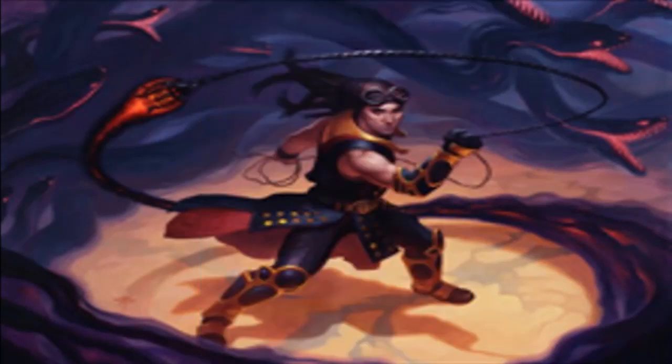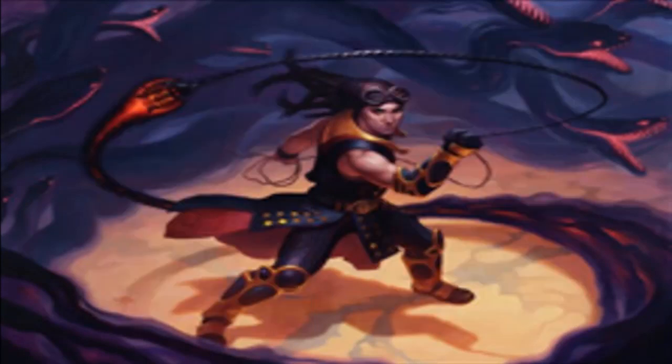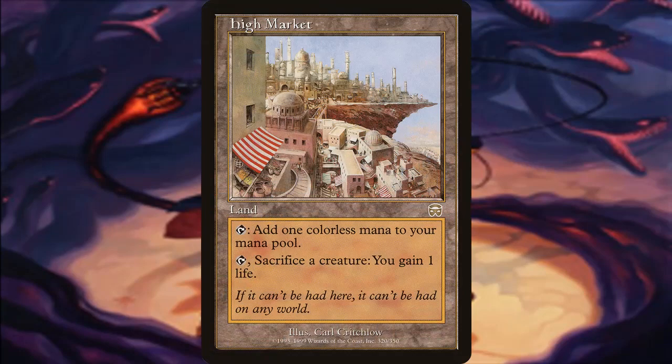I typically like to go over lands earlier in the video, and we do have some pretty good ones: Geier Reach Sanitarium and Rix Maadi, Dungeon Palace. Both give us a discard outlet if we don't have Chainer out, which can be useful. And a favorite land of mine that I include in a lot of black decks that like sacrificing creatures is High Market. Exiling removal is such a pain to deal with, and High Market is an underrated answer for things like Swords to Plowshares.